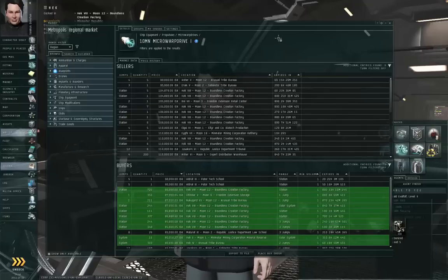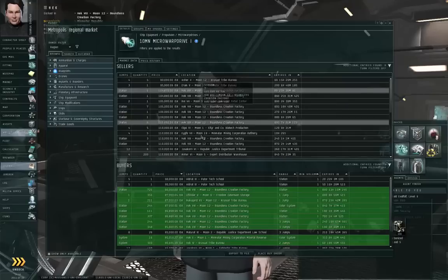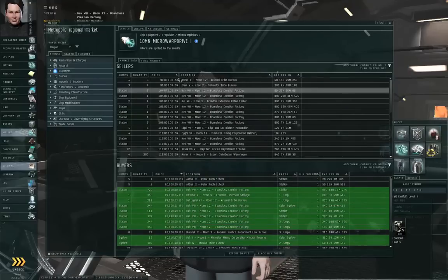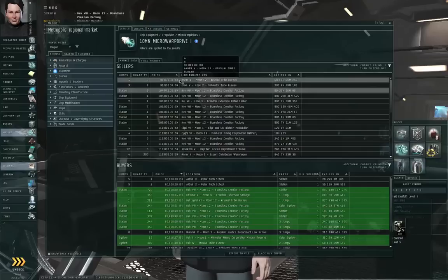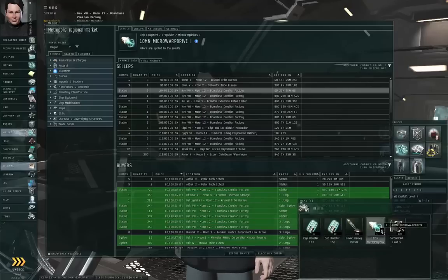So here I am in the Hek trade hub, and there are sell orders and buy orders for Micro Warp Drives. The way these orders work is that a player sets up a market order to dictate a price that they're willing to sell at or buy at, and they wait for other players to come to their order and agree to the transaction. I'll show you in a moment how to set up your own buy and sell orders, but for now let me show you how to sell directly to a buy order.